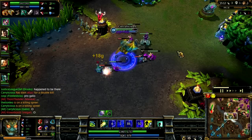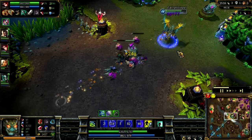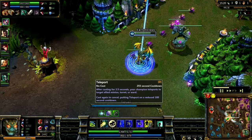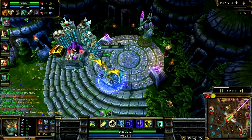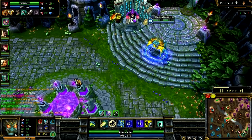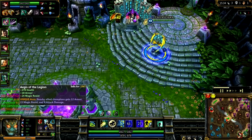I got a blue buff thanks to Maokai. Teleport with Galio is very good — you can help your teammates out a lot by teleporting top or bottom, then using your ult to save your teammates and potentially kill your enemies. I come back and finish the Aegis of the Legion.